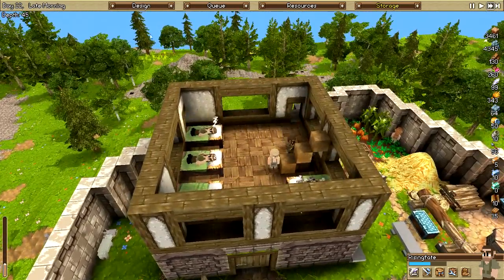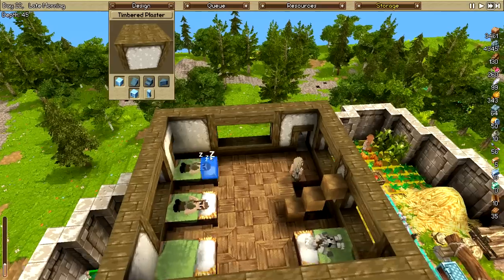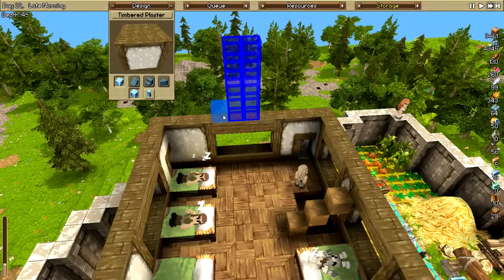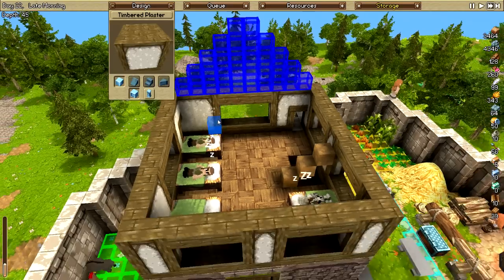All my miners are going to sleep. Alright, now this is the true test here — I don't have the display for how high I am. So we are going to put timbered plaster, and I need to go one, two, three, four, five. There we go.